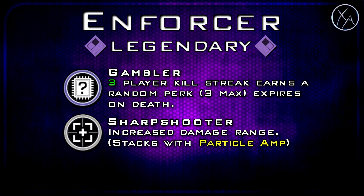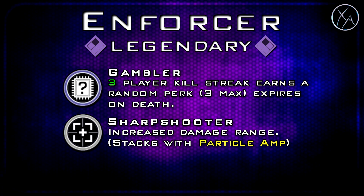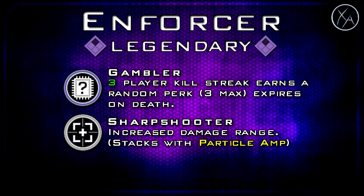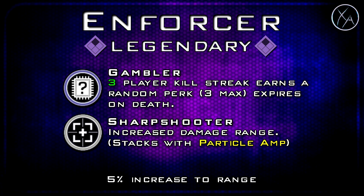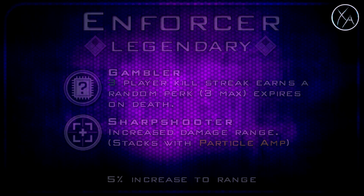Getting into our second legendary variant, we've got the Enforcer. This gives you Gambler — a 3-player killstreak will earn you a random perk, up to a total of 3, expiring on death. Every time you get 3 kills in a row you get a random perk added to your class, up to 3 times per life. I like Gambler but it is random, so you never know what you'll get. We also get Sharpshooter, which increases damage range by 5% and stacks with Particle Amp. That 5% difference really isn't needed on the Type 2 given its amazing range, but Gambler is a decent weapon perk.